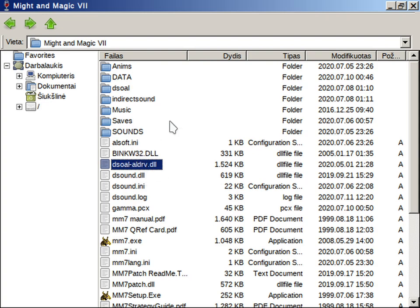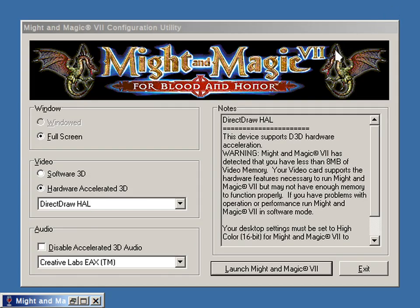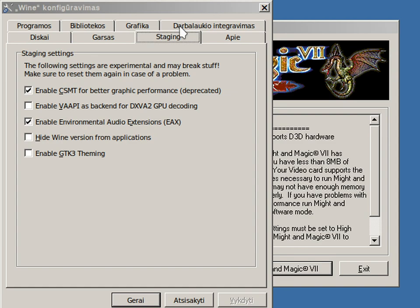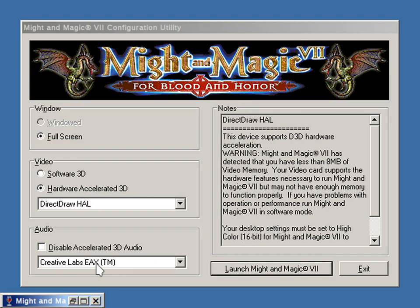The other thing to consider is that regular Wine does not have EAX support even to this day. However, Wine Staging does have support for that. If you look at Wine config — it's in Lithuanian — but there is a button called Staging, and there is an option to enable Environmental Audio Extensions, EAX. In theory, what this should do is that if you click this, EAX should become available, and that means that by default this should not require any overrides to the DLLs and such.